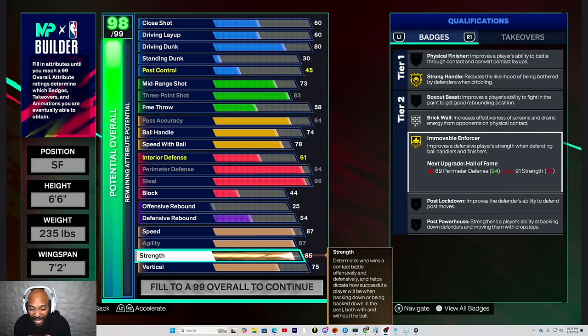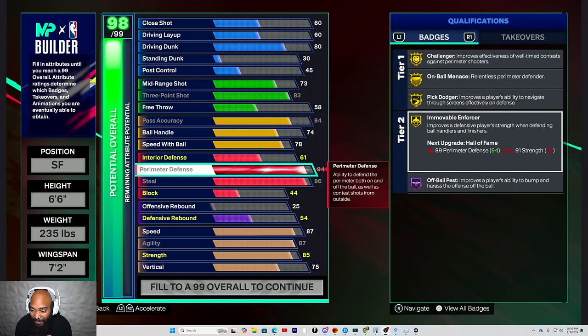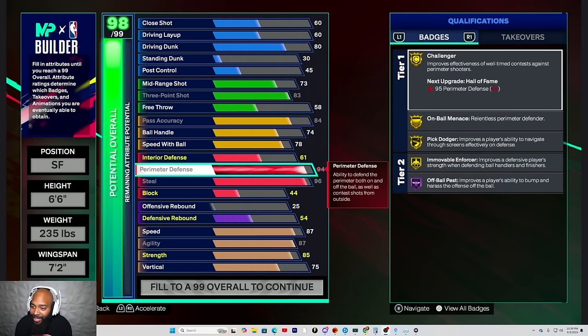Go ahead and go back to that perimeter for me, please. This is iPod's build. Could you go up to that challenger on the badge side, please sir? Good sir, yes. Okay, plus one more. Could you go down to that steel for me, please? That's what I was thinking — take one down.